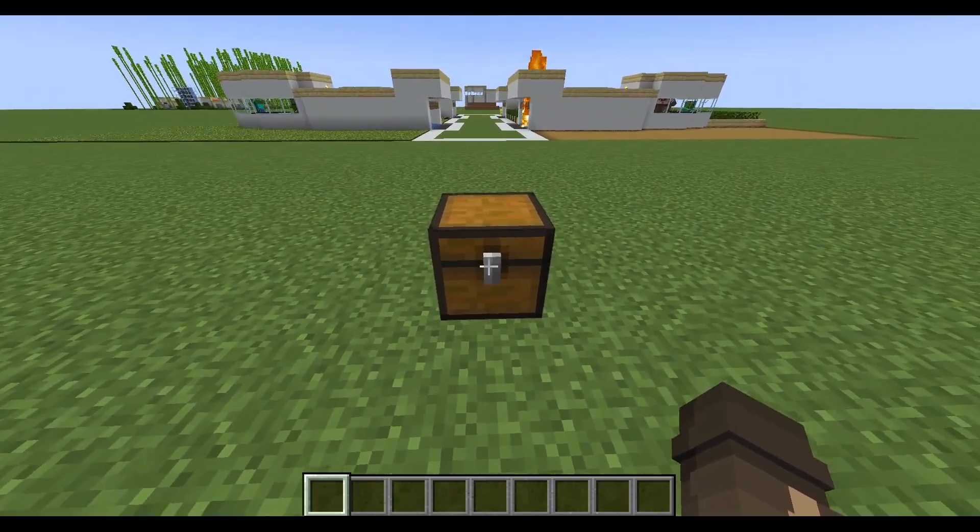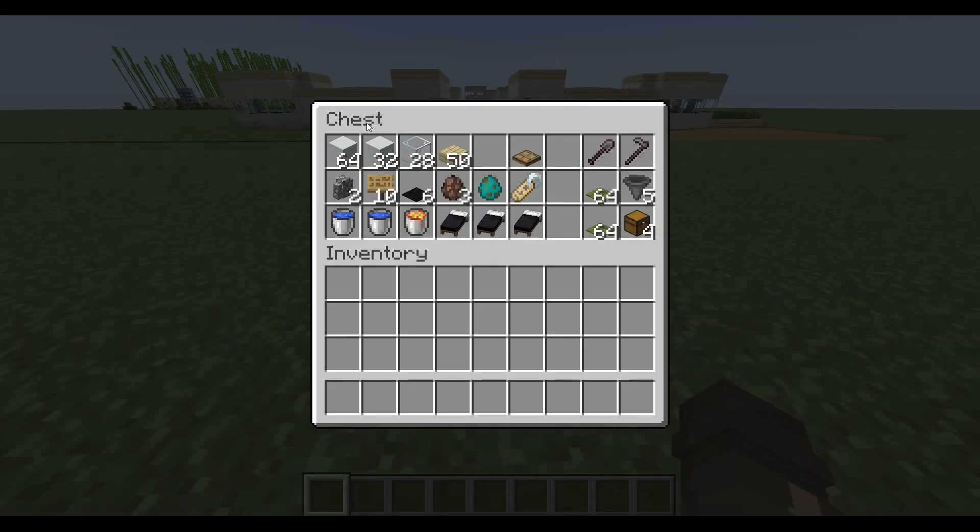So this is what you're going to need to build this farm. Per module, you're going to need a stack and a half of building blocks. You need 19 pieces of glass, essentially, but I threw in a few extra to make 28 to build it in the style that I like. If fire tick is on in your world, you're going to want to use stone slabs, but if not, you can use 50 wood slabs like I've been using here.